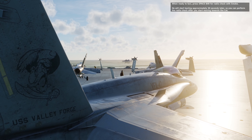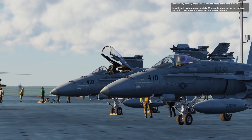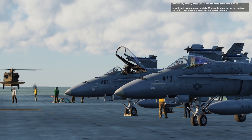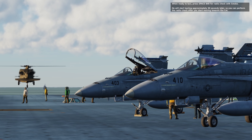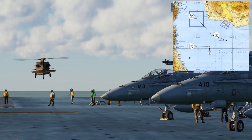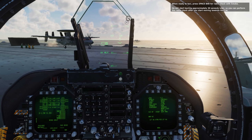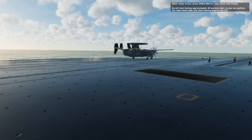Continuing the relentless pace of training and practice flights to keep pilot and crew ready for combat, we're once again out on a practice mission. This time I'm leading in 4.03 with Smoke in 4.10 as my wingman. We'll head out to the tanker and get into some more practice ACM, this time focused on defensive maneuvers as well as an introduction to using the AWACS and Bullseye callouts.